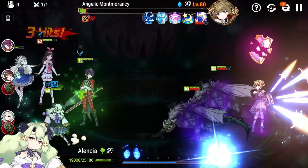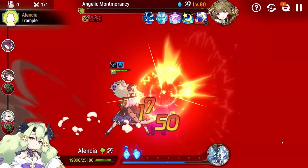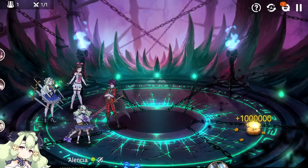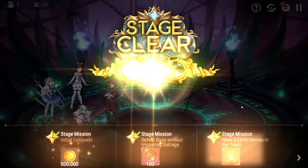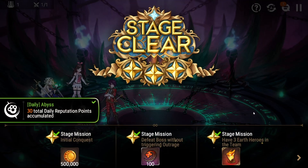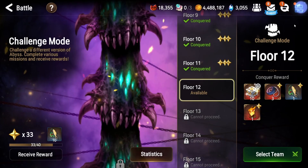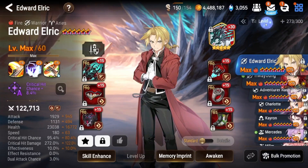And then we just soul burn here — two-turn defense break, three percent dual attack chance — and that should be the game. Really simple overall. If you have a speed Alencia it's probably going to be even easier than it was for me. Let's quickly take a look at the actual stats.